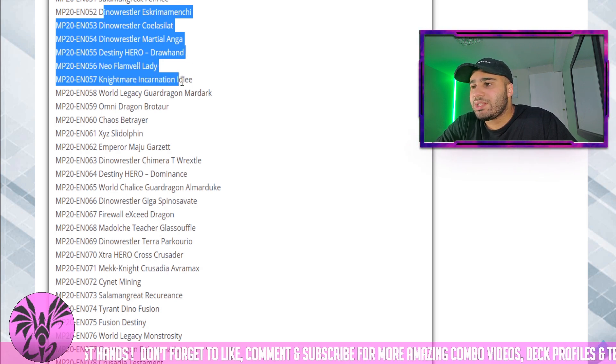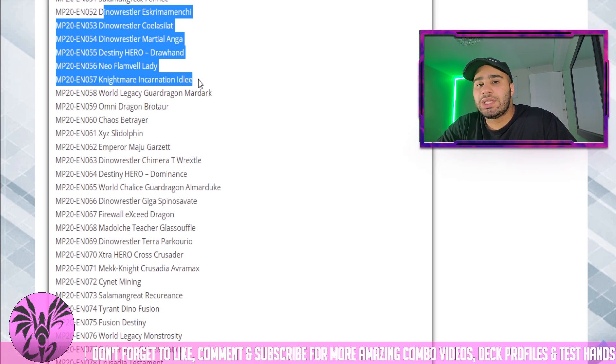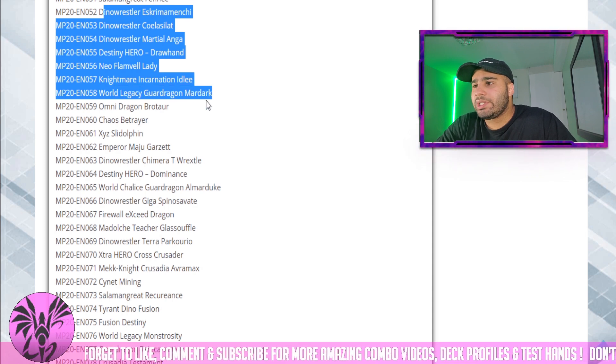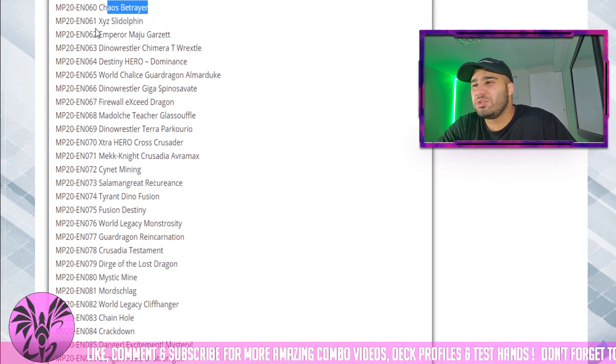Dino Wrestler, Destiny Hero — whatever. Incarnation Idli is good with Mermaid even if Orcust Nightmare gets banned. World Legacy Guardian Mardar — Brothor is already a secret. Chaos Betrayer is decent in Chaos Lights, but not too great honestly.